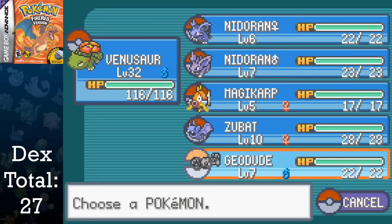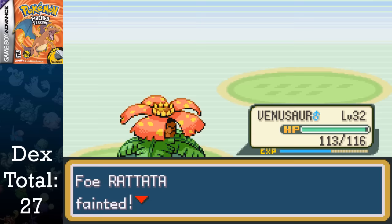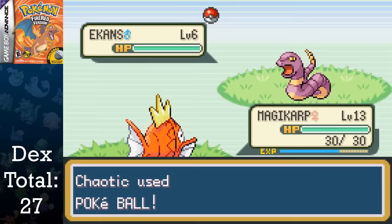I go back and immediately start switch-training Magikarp, since he's the most incompetent Pokemon in the entire game — we have to take him from level 5 to level 15 without an attacking move. Luckily it isn't too hard, and I'm able to take out all the trainers on Route 3 and in Mt. Moon to get Magikarp to level 13. At the end of Mt. Moon, I grab the Helix Fossil so I can revive Omanyte much later on, leaving the Kabuto line unobtainable. I get to Route 4 and capture an Ekans, bringing our Pokedex total up to 28 Pokemon.